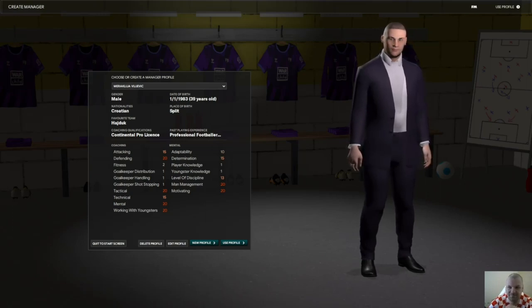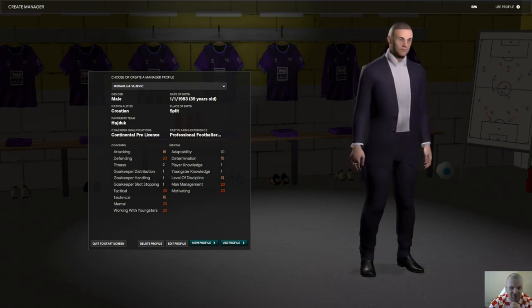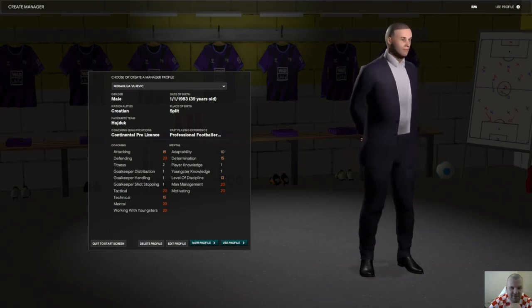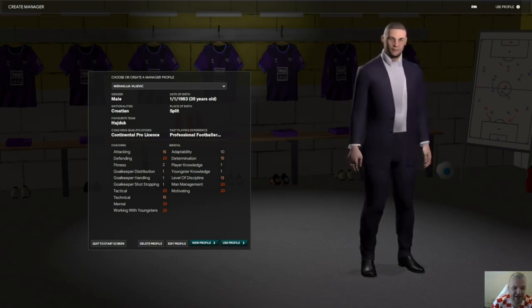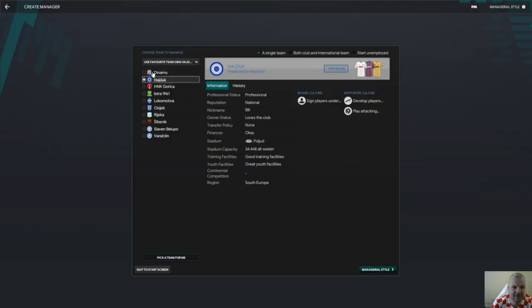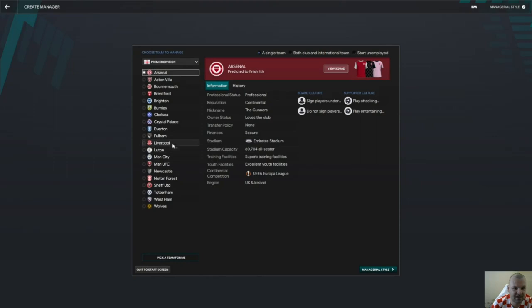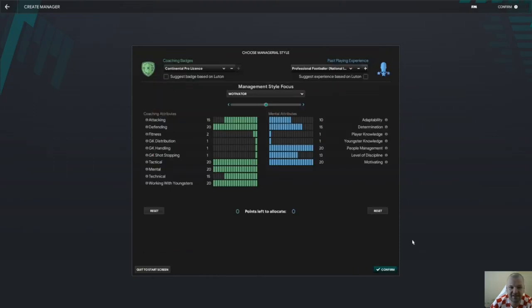Hello boys, your favorite manager is back. Today I will do a guide for Luton because I like the new database from Mr. Pro. Let's see what kind of team I can assemble with this Luton squad. Like always, I just created a game with a lot of divisions, and we will pick Luton. This database was released on first June by Mr. Pro.